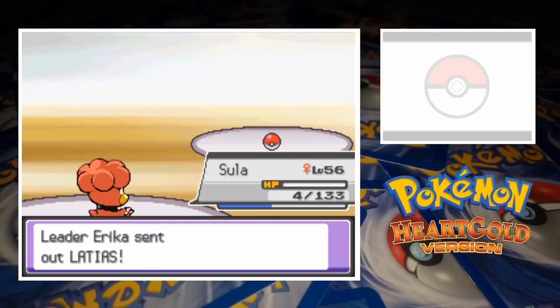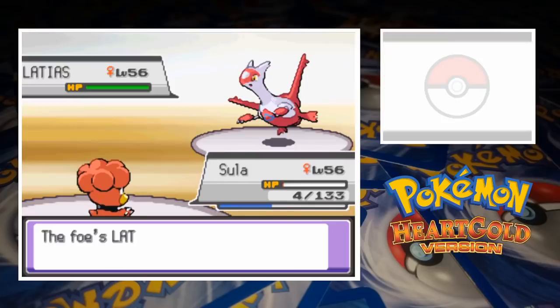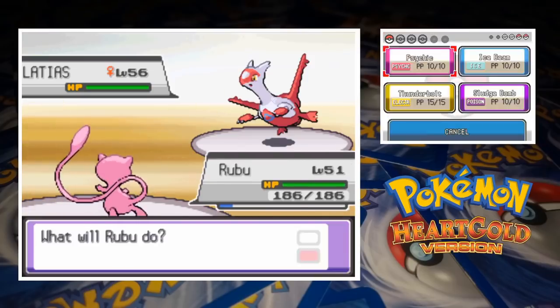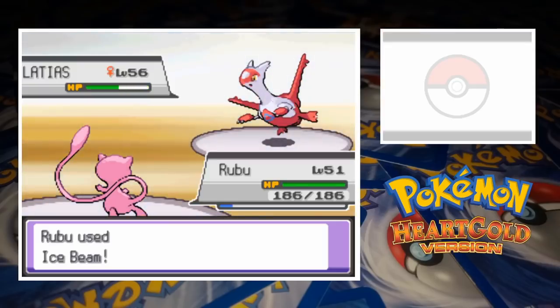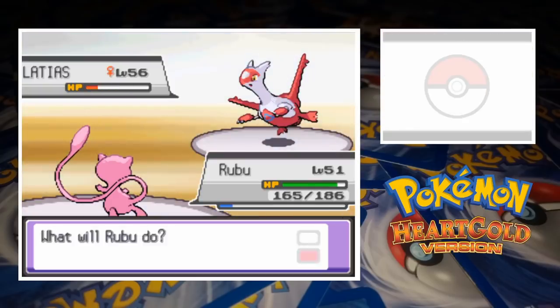Out third for the Celadon Gym Leader is Latias. The legendary Psychic Dragon speeds at Magby, slamming her with Zen Headbutt for an unnecessarily powerful knockout blow. Now we're down to just one, and we've still got a full health Latias to take care of. We send in Mew and call for an Ice Beam. Erika doesn't know what to expect from the mythical Pokemon, so orders Latias to use Charm. That won't affect Rubu though, whose attack takes the Eon Pokemon below half health. The best Latias can do is a weak Zen Headbutt, but Mew just persists with Ice Beam. Erika's healing items keep Latias going for a bit, but after freezing her, Rubu adds insult to injury with a critical hit to finish things.